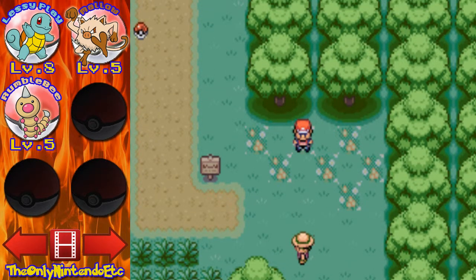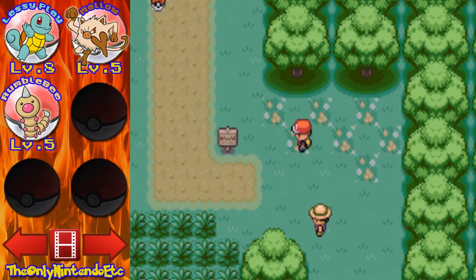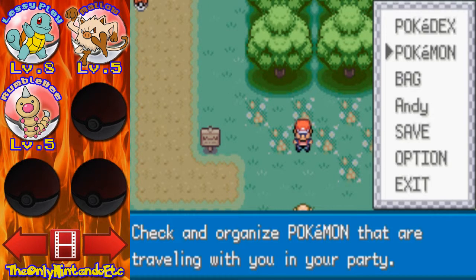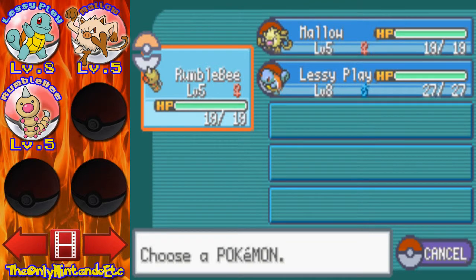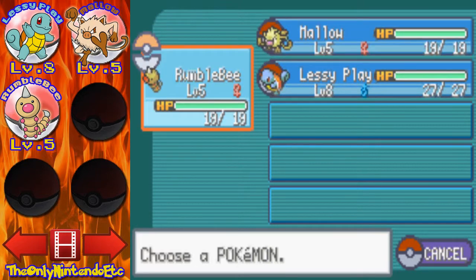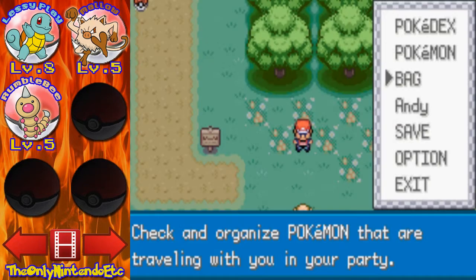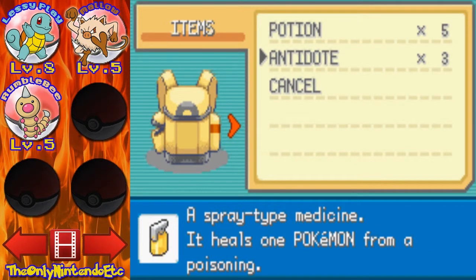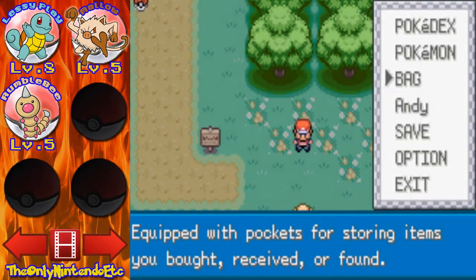In the last episode, we left off at Viridian Forest, and we still are here. Off-screen, I went back to the Pokemon Center, healed up my Pokemon because they were in bad shape. I also bought some antidotes and some potions — I have five potions and three antidotes. That will help.